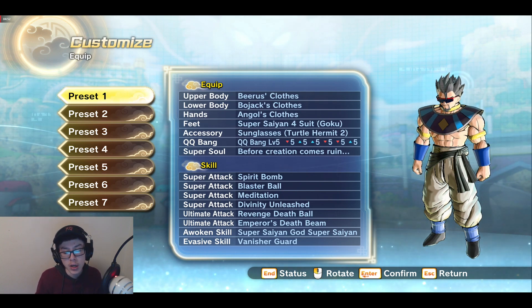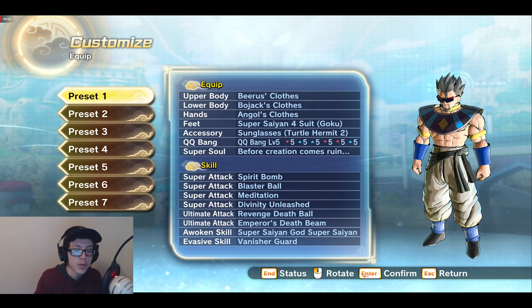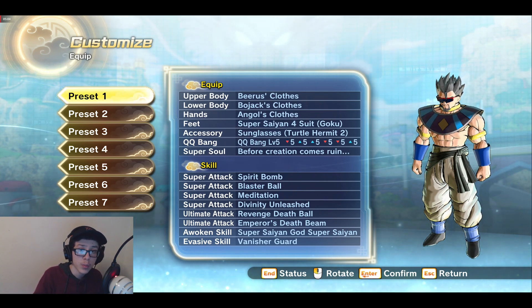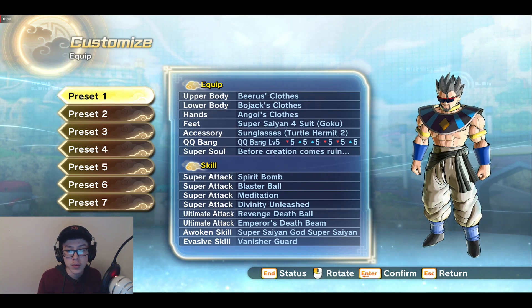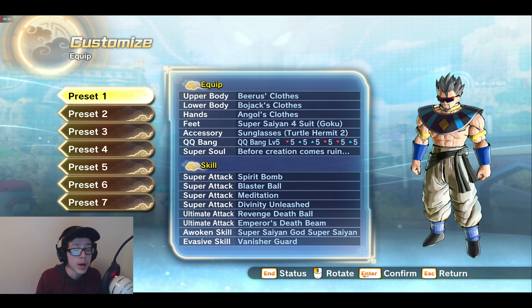Emperor's Death Beam is the second highest damaging ultimate, and then after that I believe it's Final Shine, and then Angry Explosion. Super Saiyan Blue — I've already done a video on it, those two do a lot of damage. Super Saiyan Blue is the most OP transformation for this guy — even though it depletes ki, that's why you've got Divinity Unleashed and Vanishing Guard.